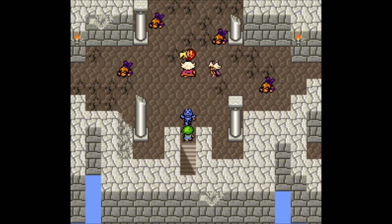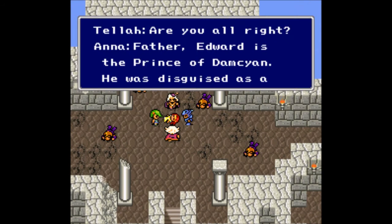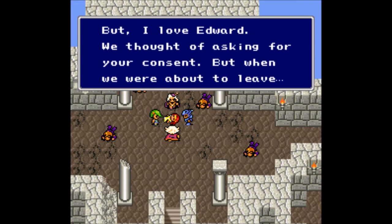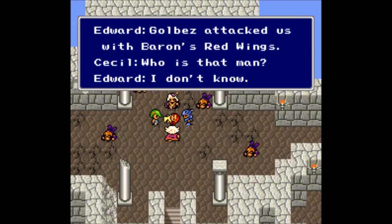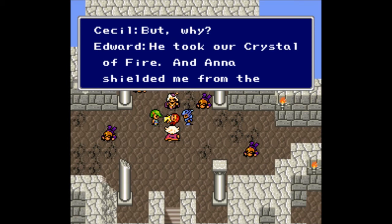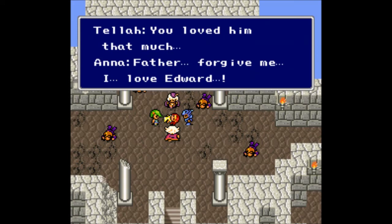15 damage done! That bard sprite looks so bad. Are you alright? Father, Edward is the Prince of Damcyan — he was disguised as a bard when he came to see me in Kaipo. Forgive me, Father, for running away, but I love Edward. We thought of asking for your consent, but when we were about to leave... Gobez attacked us with Baron's Red Wings. He took our crystal of fire and Anna shielded me from the arrows.